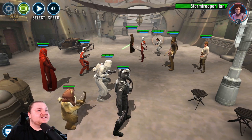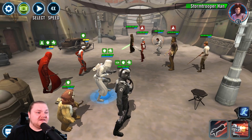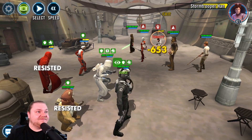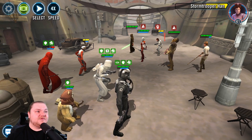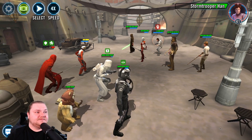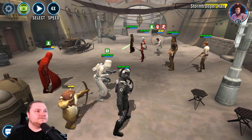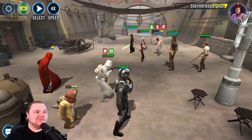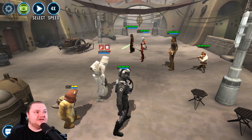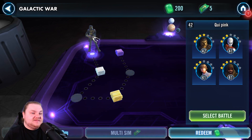Stormtrooper Han — this may be one of the first times we've seen him. He's a pretty good tank. We're going to focus on him first and put as many AOEs on this group as we can, because this team we have here is not going to survive this round. But if we can help our other teams just a little bit, it's going to make it that much easier — focus on their hard-to-kill toons first. There's his taunt. Let's see if we can at least kill Stormtrooper Han.